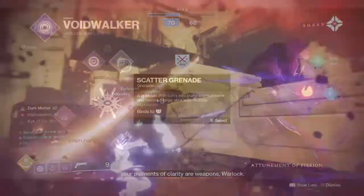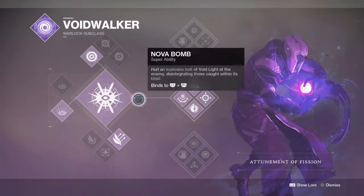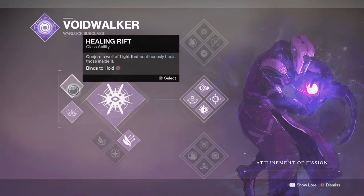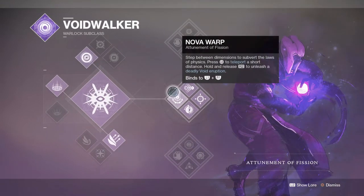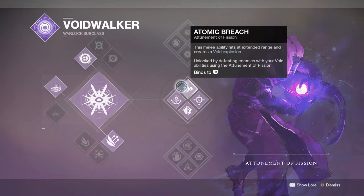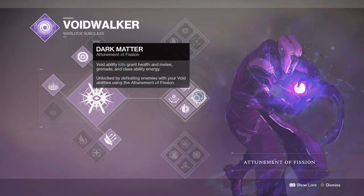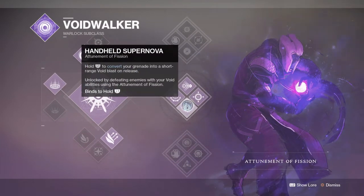We'll start with the subclass, which will be the Empowerment of Fission tree line focusing on Void's destructive power. The main perks of use here are Dark Matter, which provides ability energy back upon Void ability kills, and Handheld Supernova, which allows us to change our grenade and turn it into a short-range blast that will one-shot anyone within range. This will be combined with the Vortex Grenade, which is great for locking down areas or control points.